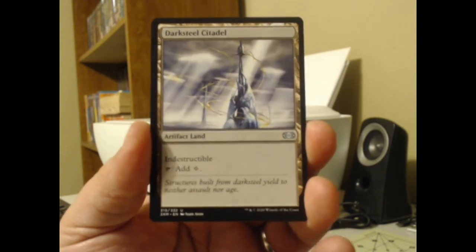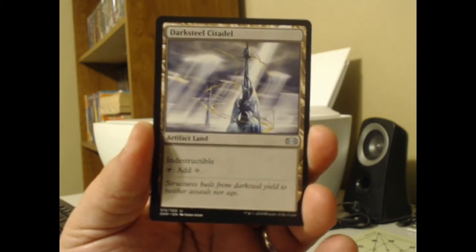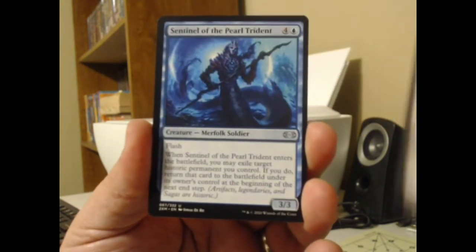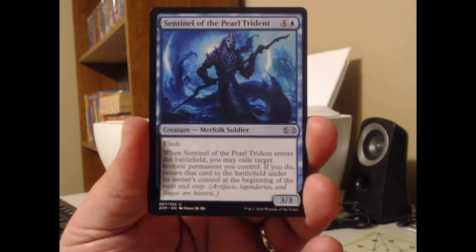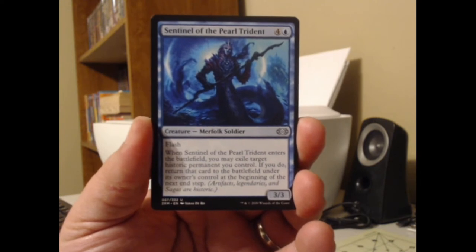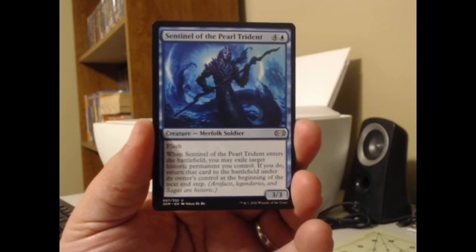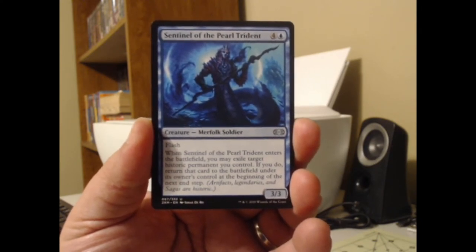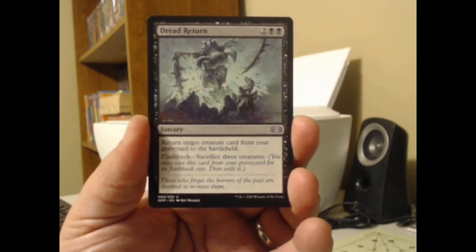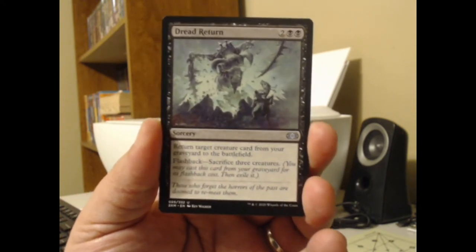We got Darksteel Citadel here — was this in the last Double Masters pack I got? Either way, it's an indestructible artifact land that adds colorless to your mana pool. We got Sentinel of the Pearl Trident — a blue, 2/2 merfolk soldier with flash. When it enters the battlefield, you may exile target historic permanent you control — that would be an artifact, a legendary, or a saga — and if you do, return that card to the battlefield under its owner's control at the beginning of the next end step. And then we got Dread Return — return a target creature card from your graveyard to the battlefield.